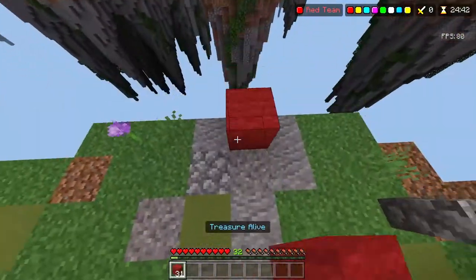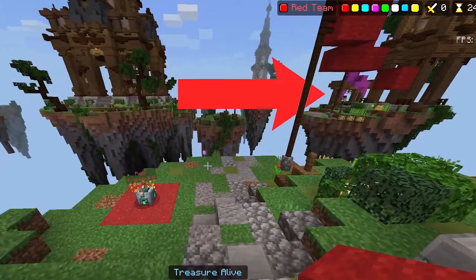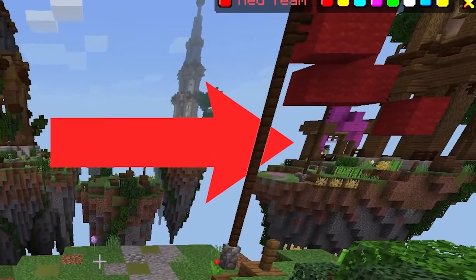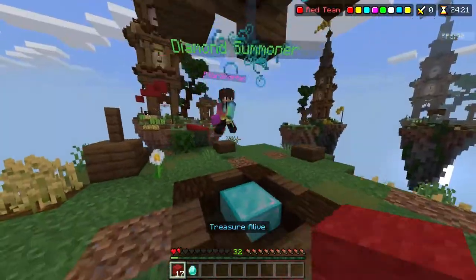So this first strategy: you're going to want to rush your neighbor as fast as you can. Once you have 5 gold, go to the shop and get 5 blocks of wool. The person on the other side is going to be going after you as soon as they get blocks, so you want to do the exact same thing just to make sure that they don't get you first and that you don't die.